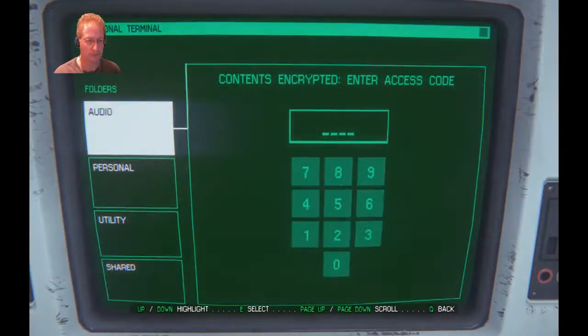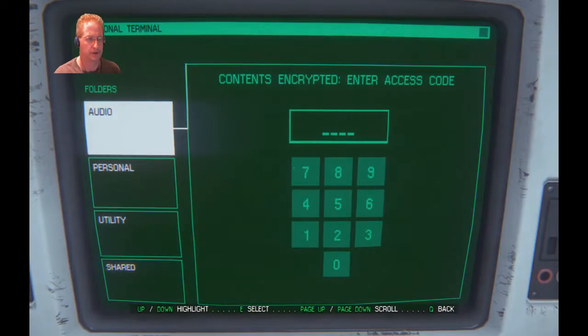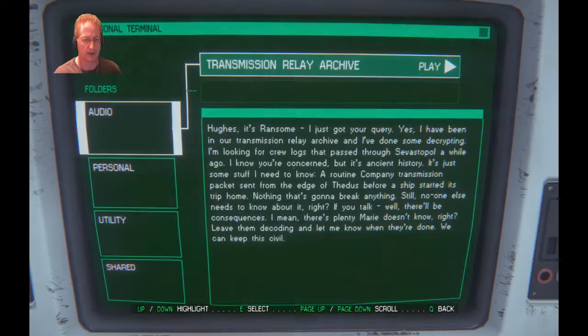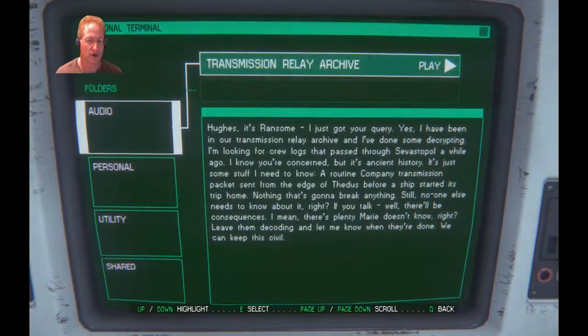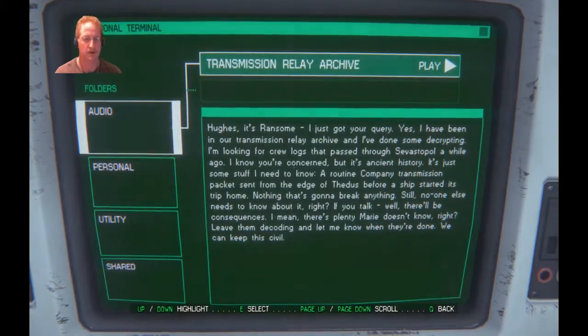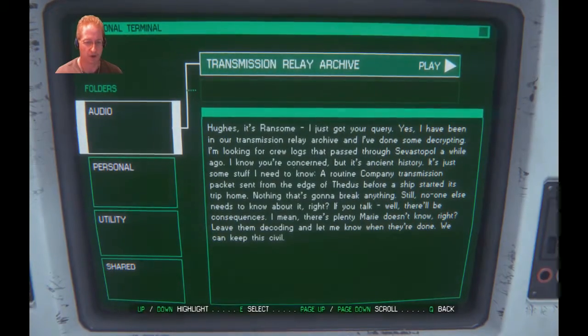Let's see what the terminal says — 7, 7, 8, 9. Hughes, it's Ransom — I just got your query. Yes, I've been in our transmission relay archive and I've done some decrypting. I'm looking for crew logs that passed through Sevastopol a while ago. I know you're concerned, but it's ancient history — just some stuff I need to know. A routine company transmission packet sent from the edge of Thetis before a ship started its trip home. Nothing is going to break anything. Still, no one else needs to know about it. If you talk, well, there will be consequences. Leave them decoding and let me know when they're done. We can keep this civil.